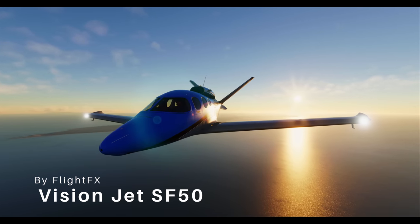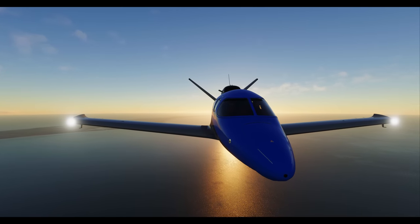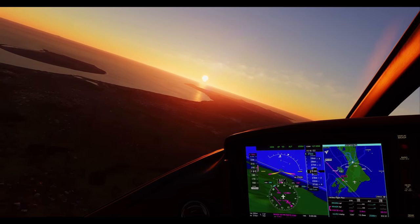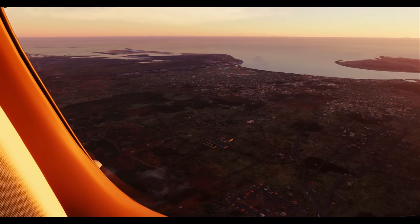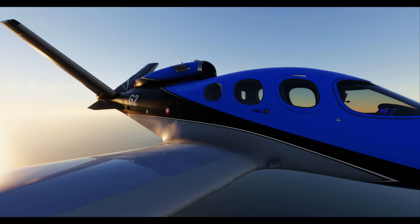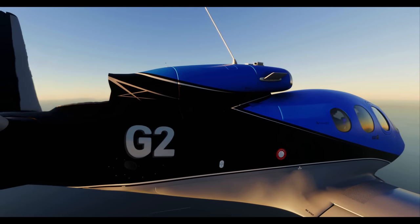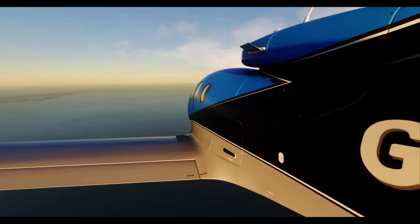At number four on our list is something you'll likely recognize from many of my live streams and videos — the Vision Jet from FlightFX. If you've ever wanted to feel like a millionaire jet setting off to a snowboarding adventure or a golf outing, this jet is your golden ticket. The flight deck boasts a 270 degree unobstructed view. It's so panoramic you might forget you're in a plane and not in an IMAX theater, and it's by far my most talked about and loved feature of the aircraft.